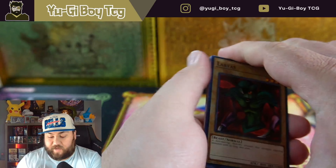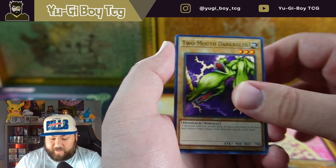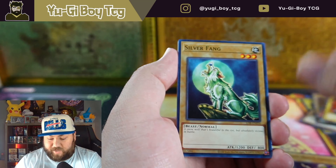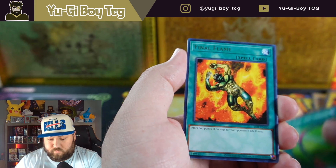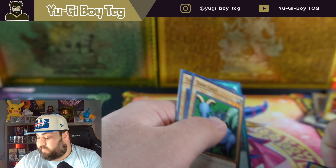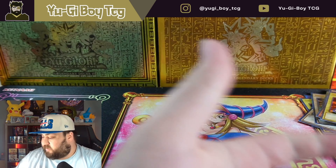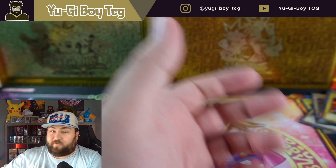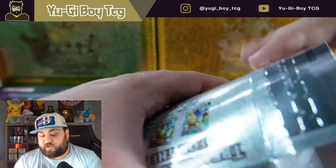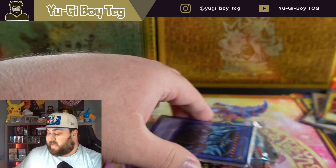This has been the worst mini box so far. If we pull a Blue Eyes, Dark Magician, or Red Eyes out of LOB it would basically be the best one. We get Dark Grey — so that's the worst one so far, only got one hit. Just the Snatch Steal, so not the greatest. This really shows you how random these can be — don't expect insane hits every time because these are kind of expensive and there are no guarantees.